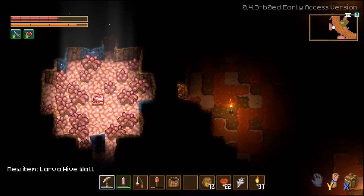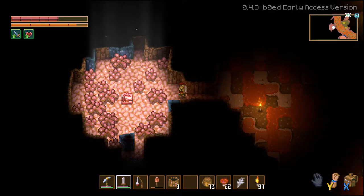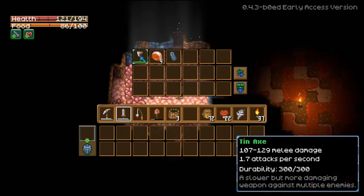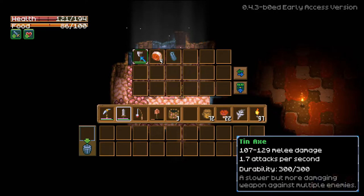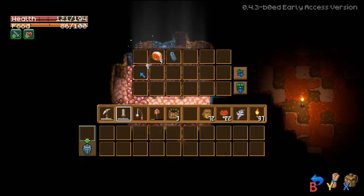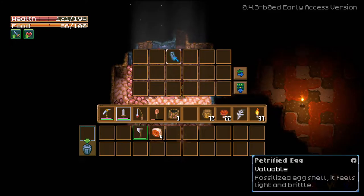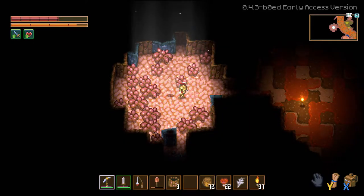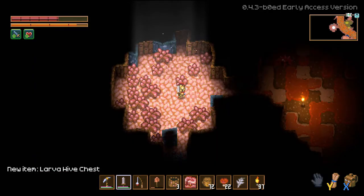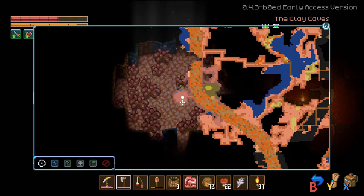It still takes a long time — larva hive wall, not a fan. Hopefully these things don't explode into bugs. Okay, they just explode into goop. What's in this box? A tin axe — a slower but more damaging weapon against multiple enemies. There's also larva meat and a petrified egg — fossilized eggshell, feels light and brittle. We're gonna take the larva hive chest, it looks kind of cool.